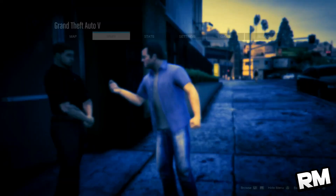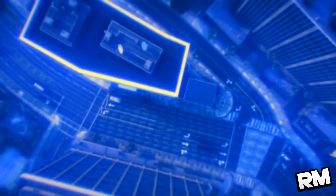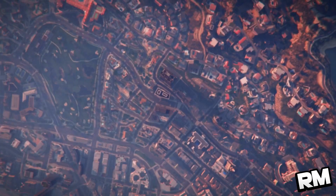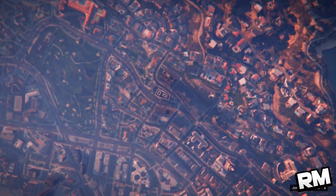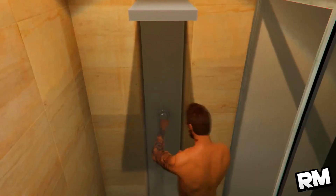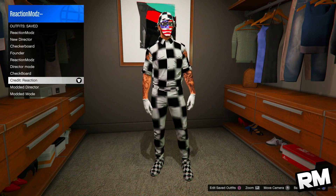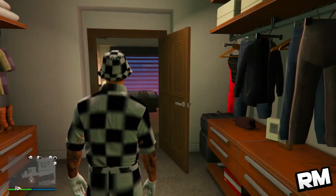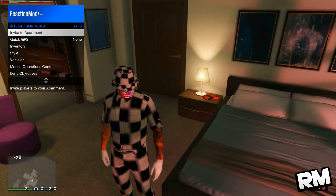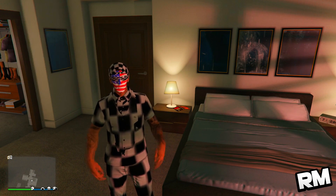Now in single player, make your way to Online — Solo or any session you want. I chose Solo because it's faster to load. Accept the Rockstar terms of service, and when you spawn into Online check your outfits. As you can see, I created the checkerboard outfit and also a second checkerboard outfit. They both look absolutely sick. Make sure to do this glitch before Rockstar patches this Director Mode workaround.